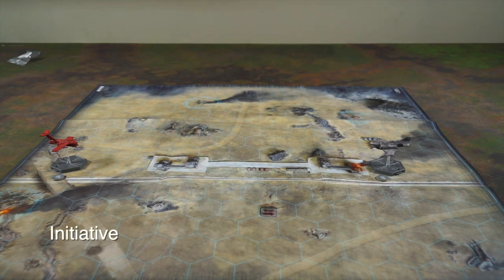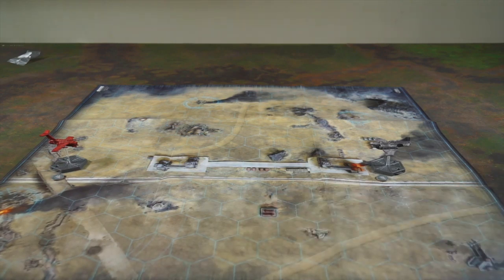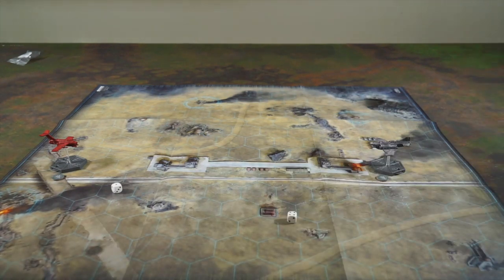Then we move on to the initiative phase, where we roll off to see who goes first for the purposes of the turns. The person who wins the initiative roll-off chooses who they want to go first — either themselves or the other player — and that affects both the movement phase and the shooting phase.